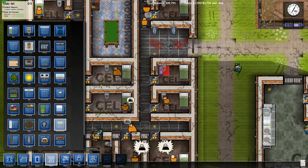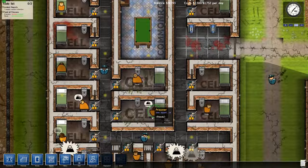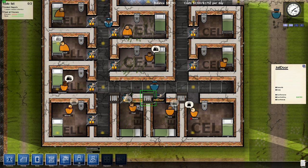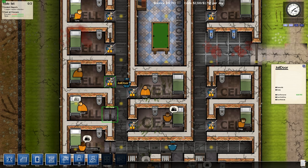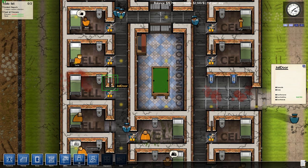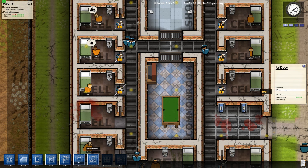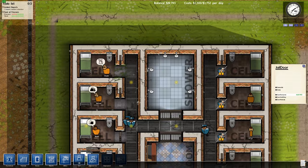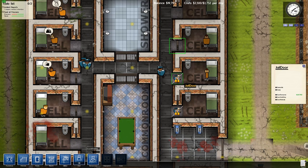Another thing you guys mentioned is that the doors are set to staff only currently, and that's a no-no because it causes prisoners to be stuck in their cells and unable to leave. So if we put the doors to everyone and repeat that on all the doors, our prisoners will be able to leave their cells. We had a bit of a riot last episode, and that's what we want to try and avoid. It's a bit of a slap in the face because these guys are here to do hard time — they committed a crime — so they're here to be both rehabilitated and punished. But we'll open the gates so they're not trapped.